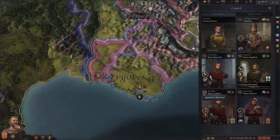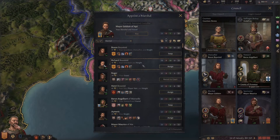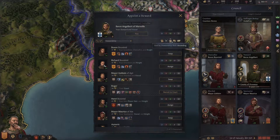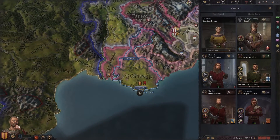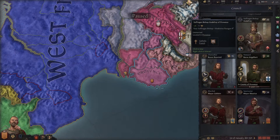The other guy's going to be upset because we fired him, but it is what it is. This other councilor is a zero — how did he become a zero? We click the button to appoint a new steward and order by steward skill — that's what matters. The best available is this guy. We cannot change the bishop — that is determined by Rome. Rome decides who our bishop is, so we don't get to pick that. He's average; it is what it is. He does like us though, which is good — you want the church to support you.